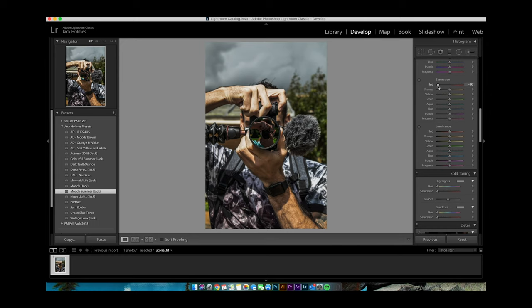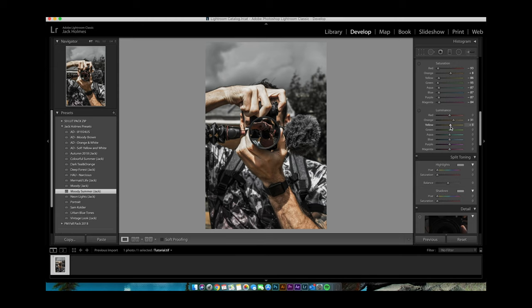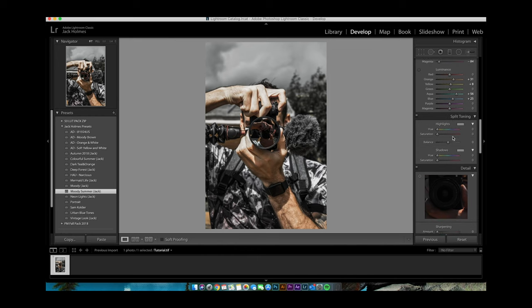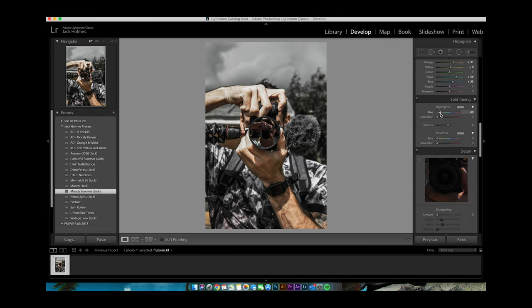Come down to the HSL/Colour tab. In this image we want mainly the oranges, so drop the saturation of pretty much all the colours, not quite to 100 but near enough. Boost the orange a little bit, not too much, then drop the yellows and greens down — pretty much take the saturation out of all colours except the orange. Bring up the luminance of the orange a little bit and a tiny bit on the yellow. Then come to the Split Toning tab, bring the hue to about 38, boost the saturation, and on the shadows take the hue up to about 223 and bring the saturation up.